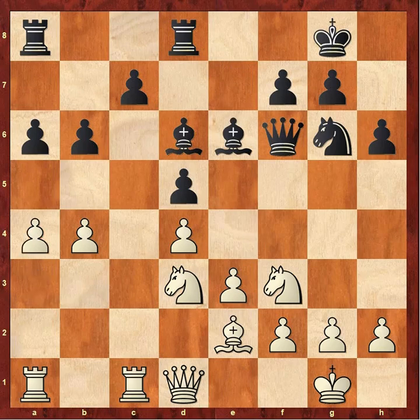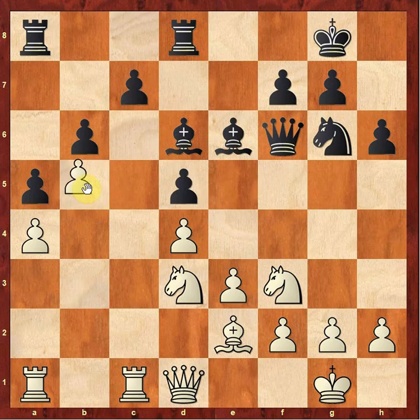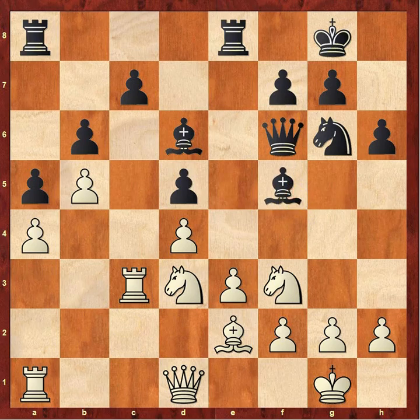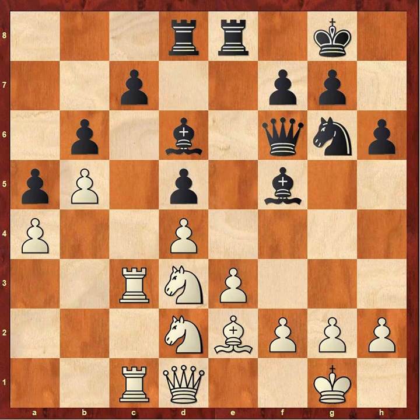Carlsen plays a4, expanding further on the queenside. Aronian plays a5 — he doesn't have a problem allowing the pawn structure to be locked over here, which is what happens after Carlsen plays b5. This pawn's looking even weaker now with b5 — it's going to be harder to ever advance it. Carlsen puts the rook on the half-open file. Rook to c3 — Carlsen immediately starts doubling up on his half-open file. Bishop to f5 by Aronian, putting the bishop on a more active square and opening up the line for the rook. Carlsen doubles his rooks. Aronian plays rook a to d8 — his plan is to put the rook to d7. Knight to d2 played by Carlsen, opening up the diagonal for the bishop. He's already thinking about how he can win this weak pawn.